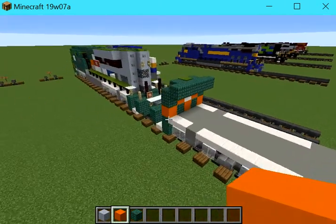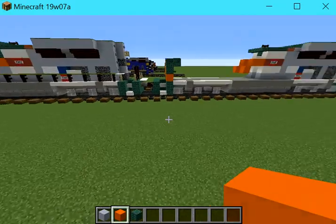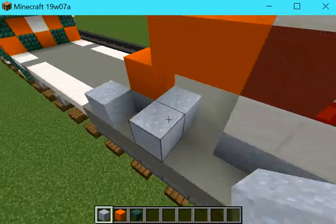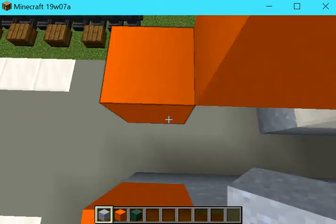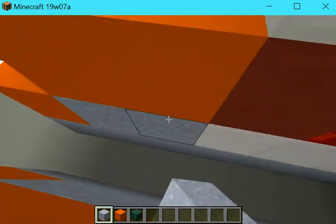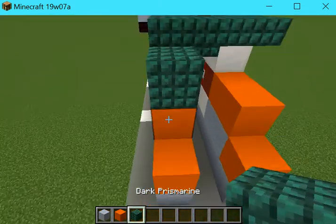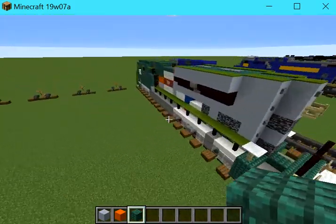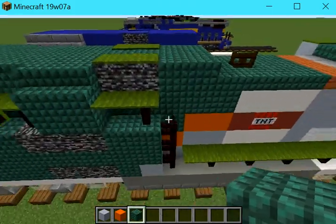And now we're going to build some clay here — here, here, and here. Now let's build some dark prismarine.